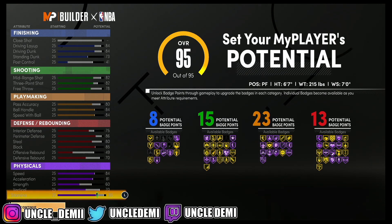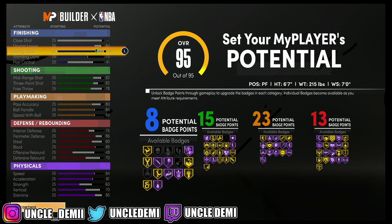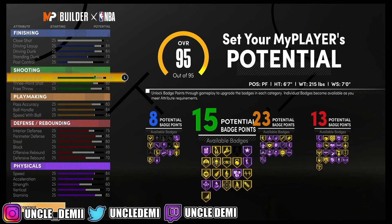The power forward position is completely broken — it just gives you the most badges and everything else. It's really frustrating because basically every single build is a power forward running out on the court. But the cool thing is, if you wanna make a power forward and have a lot of badges, you can still have a rare build name with the point power forward name. I actually have not seen anybody in the city with the point power forward name, so you can be one of the first. You get a plus-4 to everything, so your 88 driving layup and driving dunk, a 77 standing dunk — really important — and an 86 mid-range and 3-point shot. 85 is the minimum you need to green every single time you release your shot perfectly, according to 2K Labs.